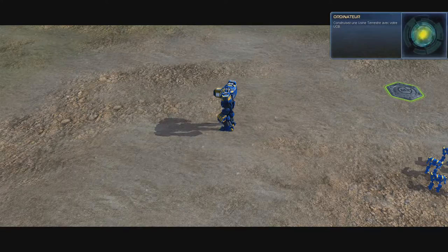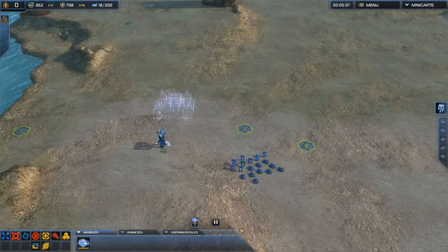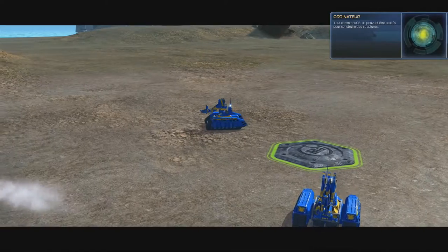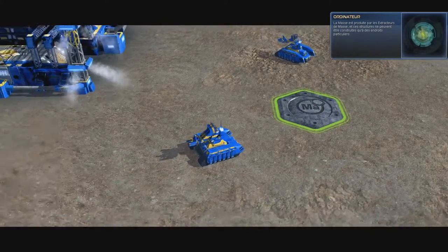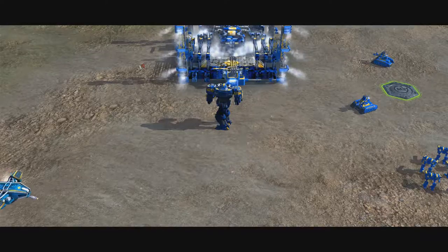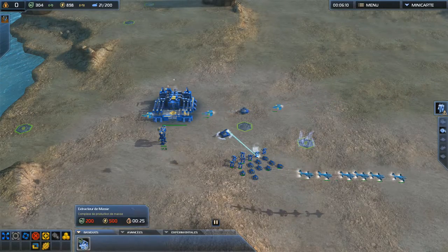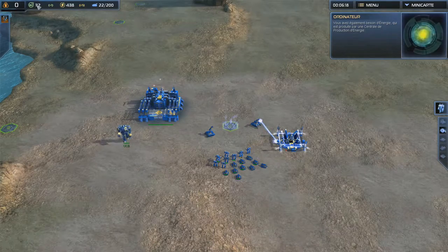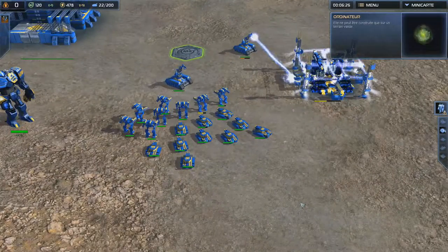Construct a land factory with your ACU. To assist you in the build process, we've given you 2 units of engineers. Like the ACU, they can be used to build structures. Everything you build has a specific mass and energy cost. Mass is produced by mass extractors, and these structures can only be built at specific locations. Build a mass extractor on the mass indicator. Each mass extractor and energy production facility generates mass and energy every second — if you need more, build more. You also need energy, produced by an energy production facility. Construct an energy production facility with an engineer or your ACU — it can be built on any valid terrain.